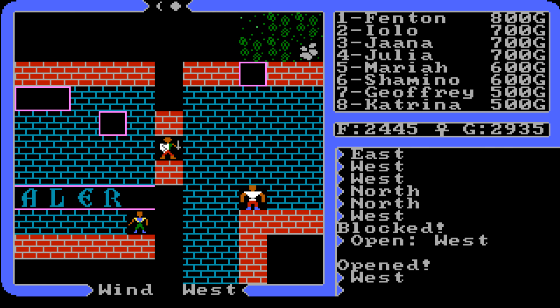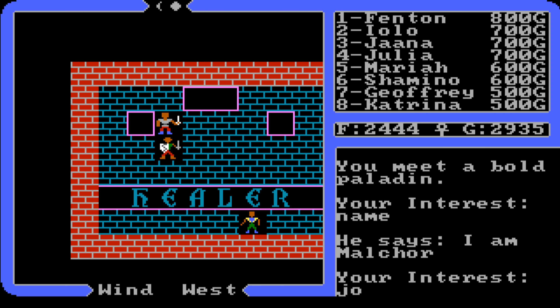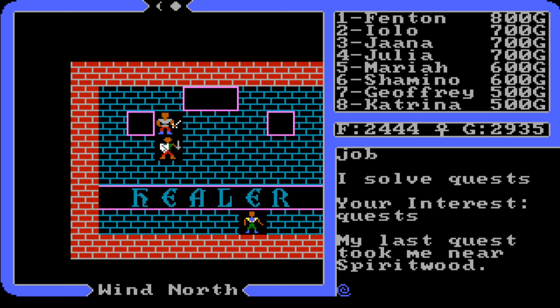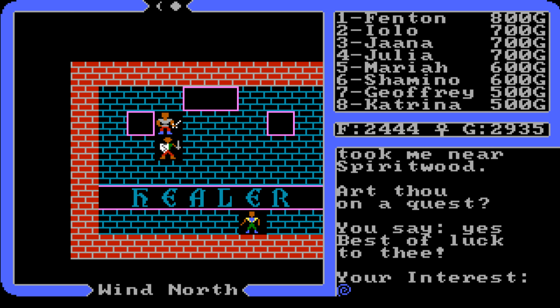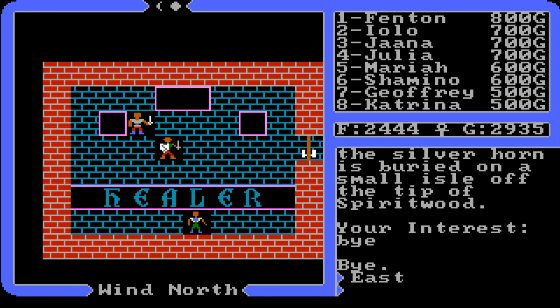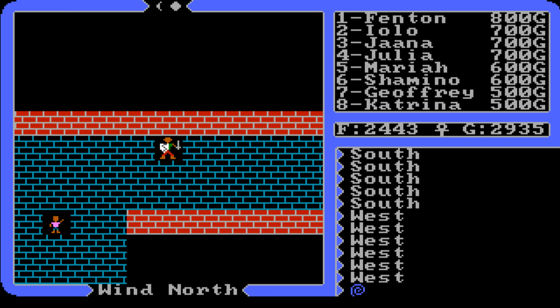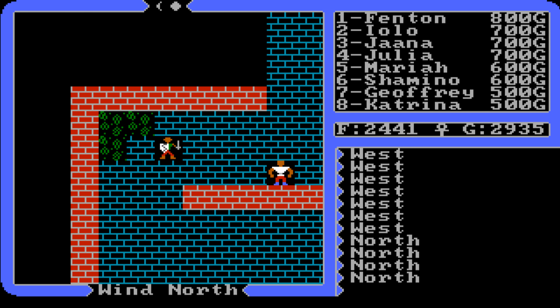This paladin knows about the silver horn location. I've shown it in my Magentia video, but for a quick answer: the silver horn is in Spiritwood, on an isle between Skara Brae and Jhelom. Go north of Jhelom or south of Skara Brae and that's how you find the silver horn. That's the quick solution without the boat travel.